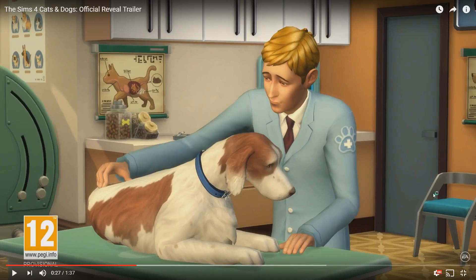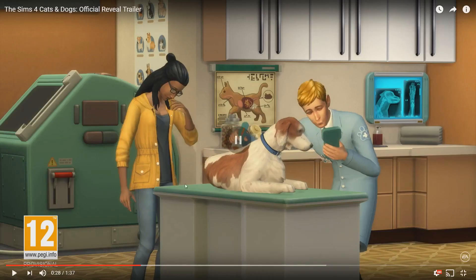What else can we see here? This chair looks like we've seen that before. Let's go forward a little bit more. And you can see there's some sort of examining x-ray table it looks like. We can also see some things in the background here, like a chart of all different types of breeds of dogs, and another x-ray sort of chart there as well, which I believe we had something similar to from Get to Work.